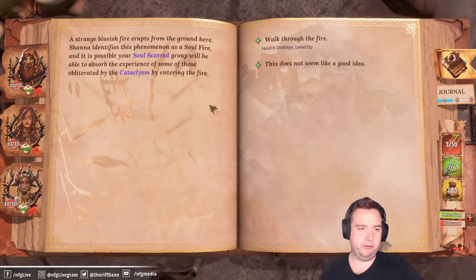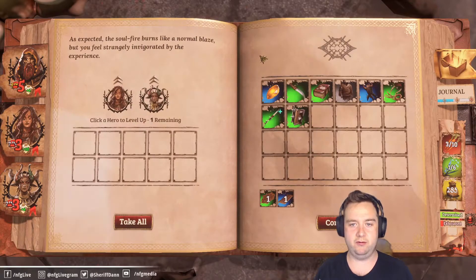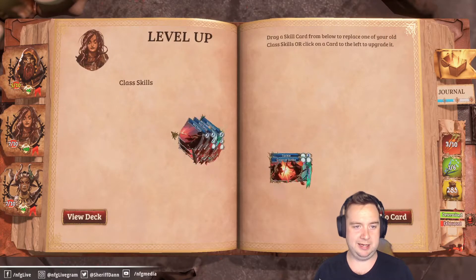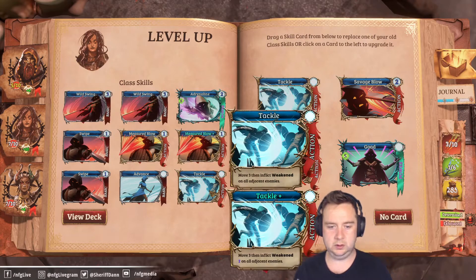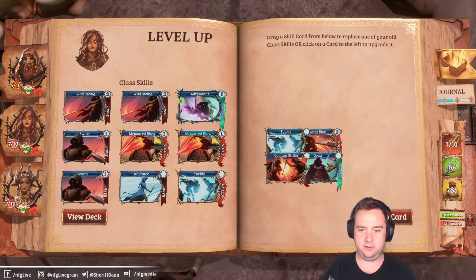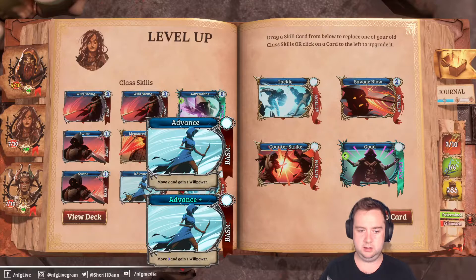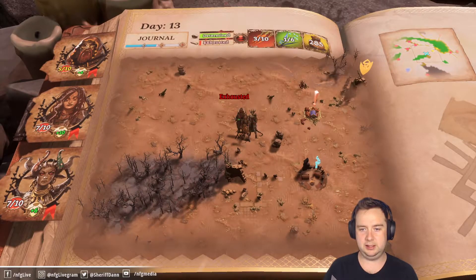A strange bluish fire erupts from the ground. Shanna identifies this as a soul fire — it's possible your soul-scarred group will be able to absorb the experience of those obliterated by the cataclysm by entering the fire. Let's walk through fire — it does five damage, five, three, and three, but gives us level ups. Two damage on a lot of enemies is going to be better. If that's our intent, let's do it and make it last a couple of turns.